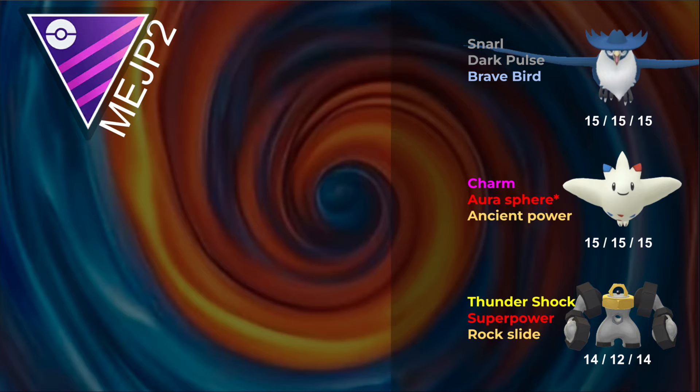Overall, while Honchkrow is very fun to run in the Master League, it's just not something I can recommend. It might be fun in Master League Premier, but besides that it's just glassy and it's not good. Honestly, I think Shadow Staraptor, or even the regular, is better — it had a bit more bulk, which is kind of sad considering it's Staraptor, and I think it hit harder as well. So honestly, I think Staraptor is just a better pick here. Honchkrow is probably going to be a raid attacker from now on, so it might come back one day, but it's just not something I can really recommend. Anyways, that's pretty much it for today's video. Thanks for watching, and I'll see you guys in the next one.